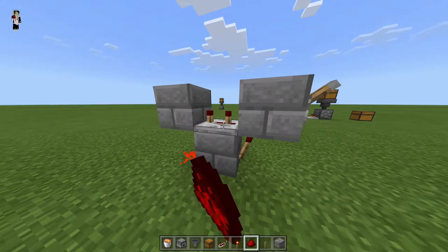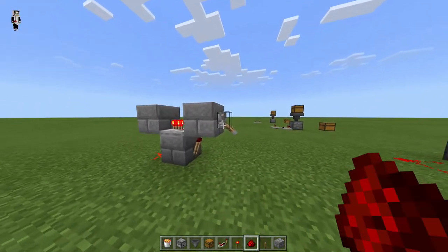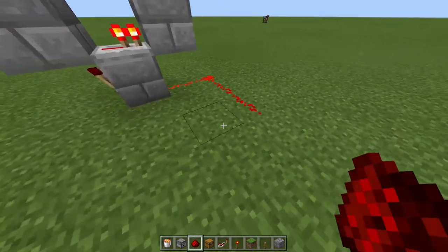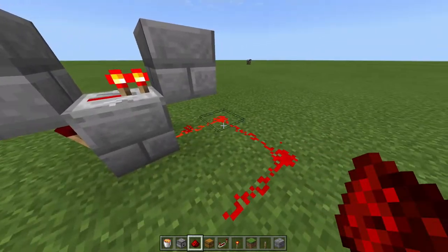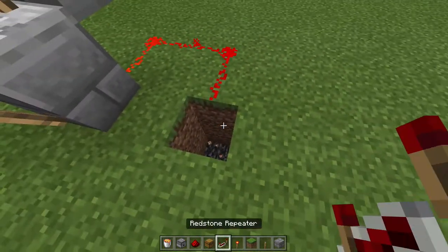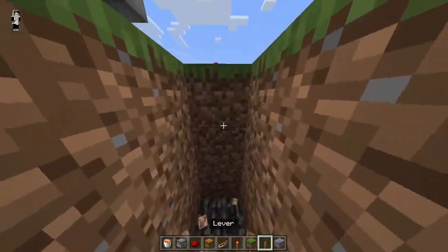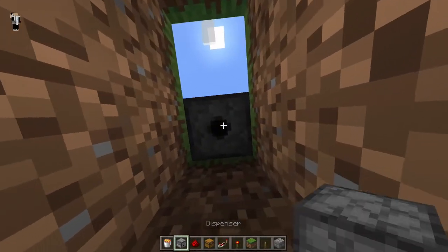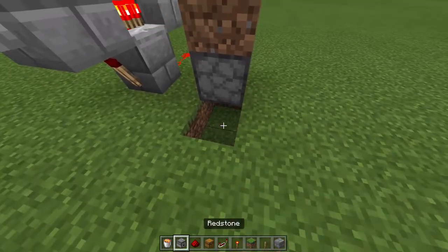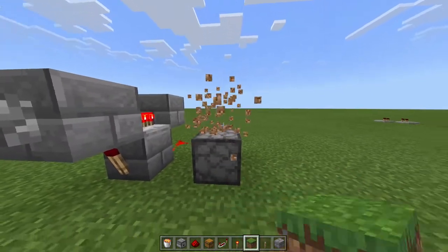If you want to adjust the speed you can make it slower using the repeater, but you probably want it to burn stuff as fast as possible so don't adjust the speed. Turn that off for now. Come around and put another piece of redstone, another, another, and another — five pieces of redstone total. Then dig down here, put some temp blocks, remove the ones you don't need, go down and place your dispenser with the hole facing downwards, fill it in, put the lava bucket down, and place a grass block on top.